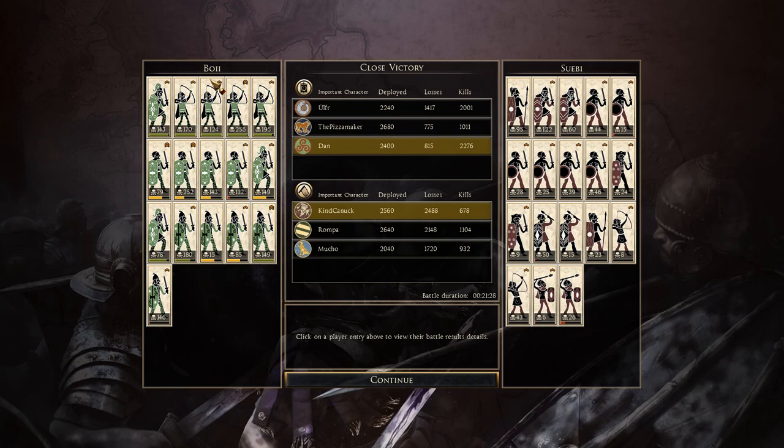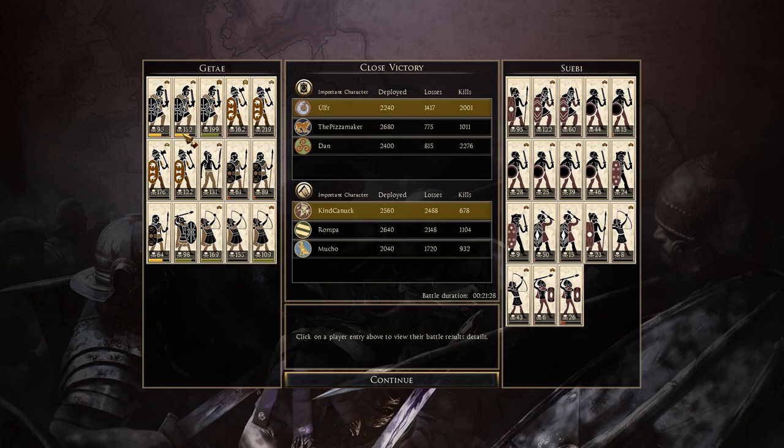Dan from the Hunger Wolves — thank you very much. His general: 143 kills. Archers: fantastic — 170, 124, 256, 195. Celtic warriors: 252, 143, 112. His Osworn: one unit with 149 kills. Sword followers: 180, 149, 146, 85. Getting into Gete's stats — his general 95 kills, noble swords 152 and 199, axe warriors 162, 219, 176, 122. Fantastic — mercenary axe warriors are really good units. Volksman: 131 kills. Spear warriors not a whole lot, top was 89. Archers: 169, 155, 109. Even his heavy skirmishers almost 100 kills — very well done.